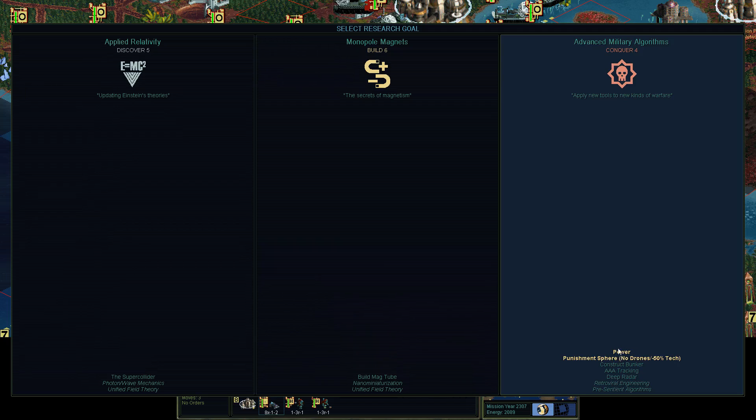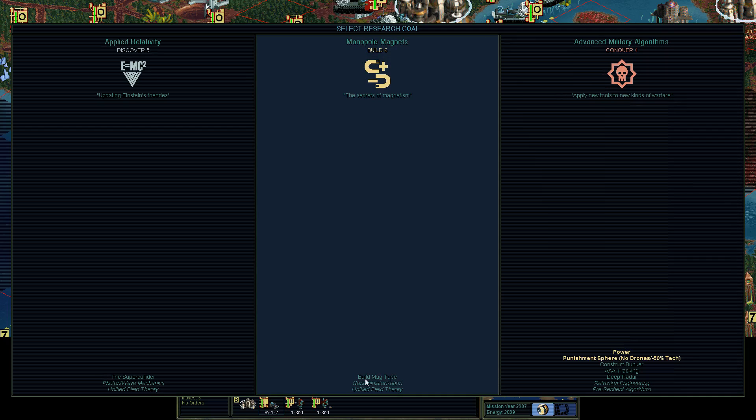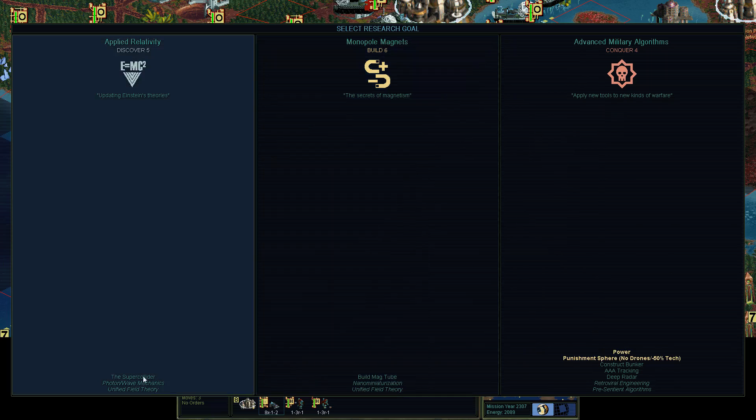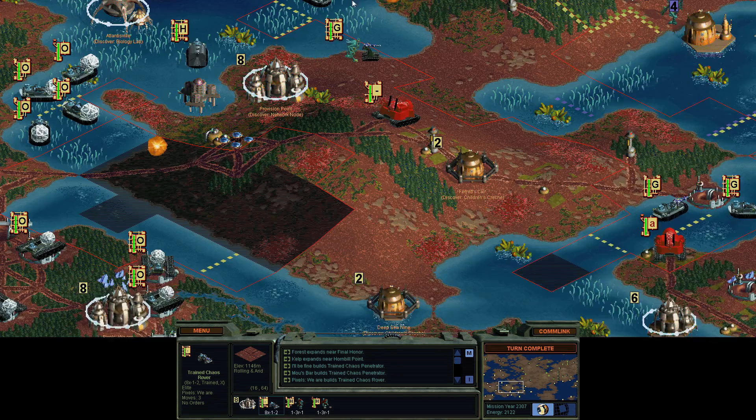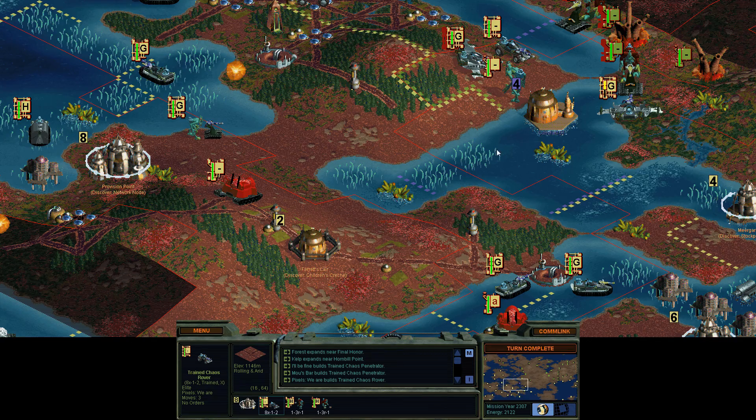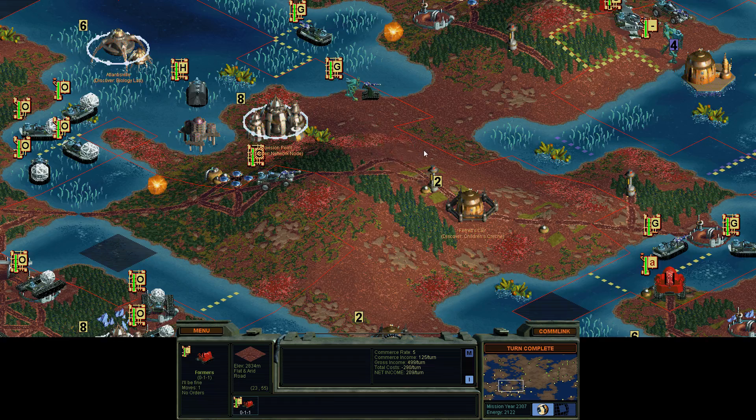Power might be a nice social tech. Magtubes would let my troops get around super quick instead of roads. Super Collider — secret project. I could upgrade all my roads to Magtubes — that would be useful. In fact, it probably would be quite useful.